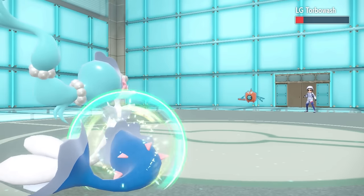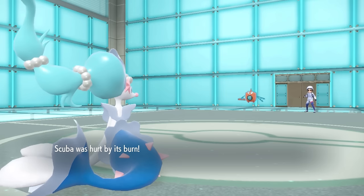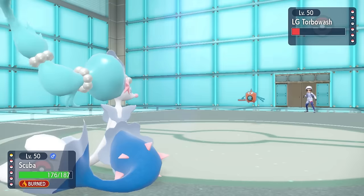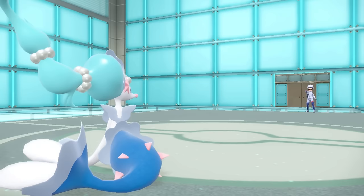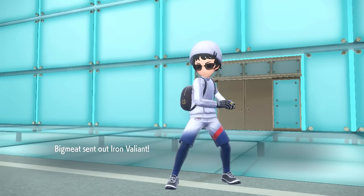I go for another Draining Kiss and grab some more health back. They likely don't Thunderbolt because at plus one special defense I'm relatively bulky, and I get a lot of health back from Draining Kiss. At least the burn is going to guarantee some damage. Then they go for the Volt Switch to save the Rotom for later — and their team does not look great against the Primarina setup here.